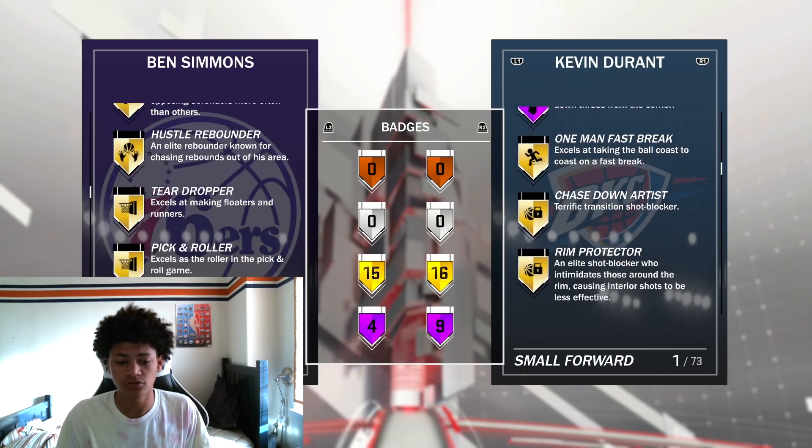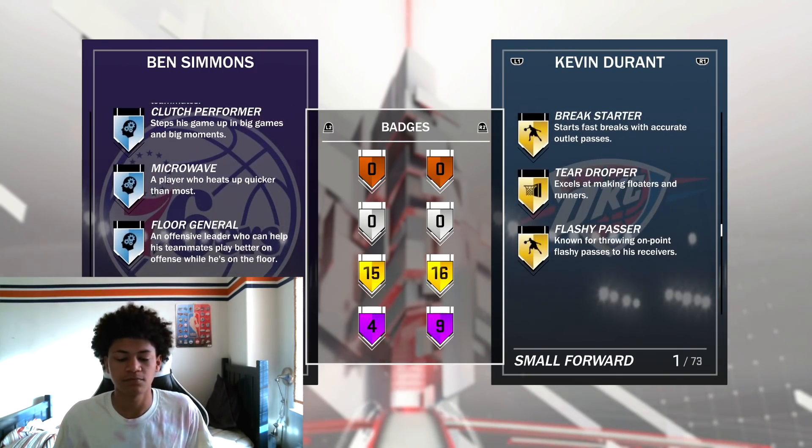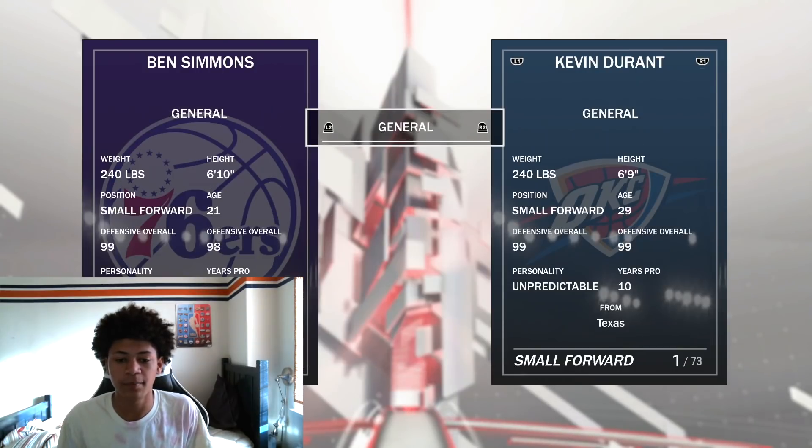Ben Simmons is a great point guard and Hall of Fame Diamond — well deserved right there. Gold post-rider, I like that. No shooting badges — Ben Simmons isn't really known for shooting. 15 gold badges, 4 Hall of Fame badges. Stats are awesome except for his three-point ball.